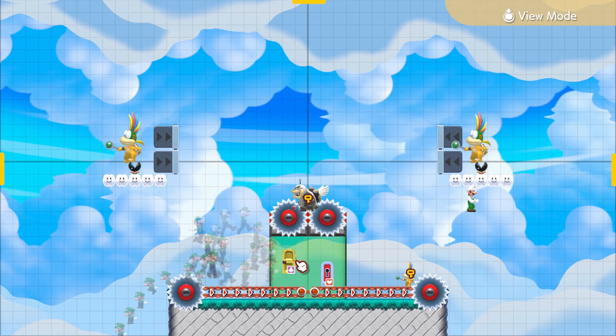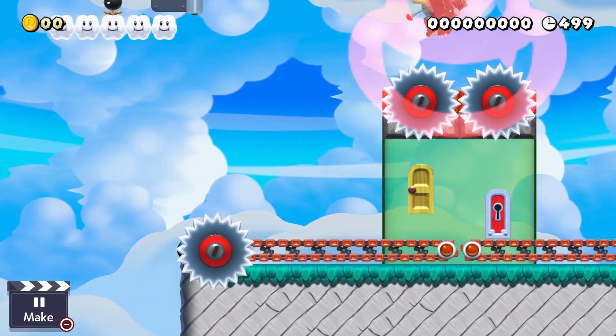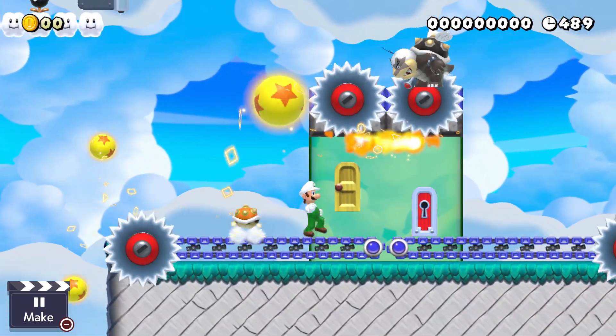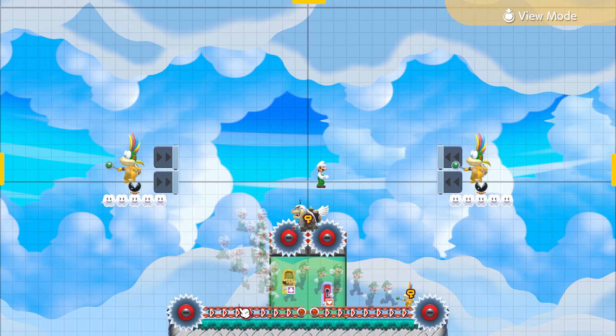That's it. I made a mistake by not adding these in my actual level, but do that if you're going to copy this. To go through it quickly: you have conveyor belts affected by the on and off switch that Morton can activate with his ground pound. You have to use Lemmy's balls to reach Morton — you can't do it with a normal jump. Put two extra Lemmys to give the player a chance to beat him and avoid a softlock. I hope you enjoyed this short tutorial!